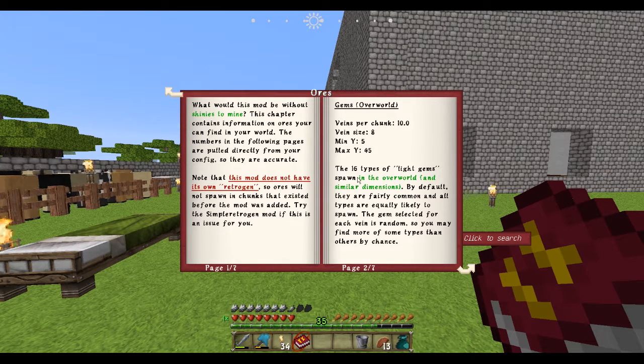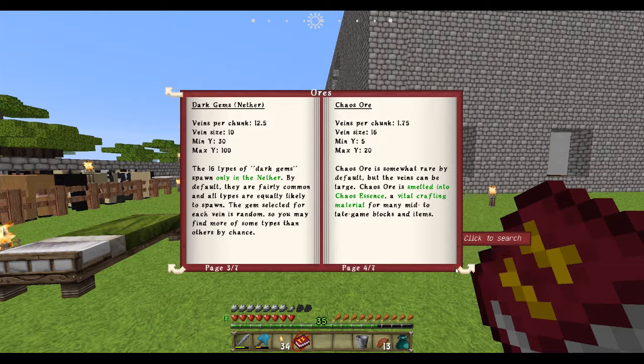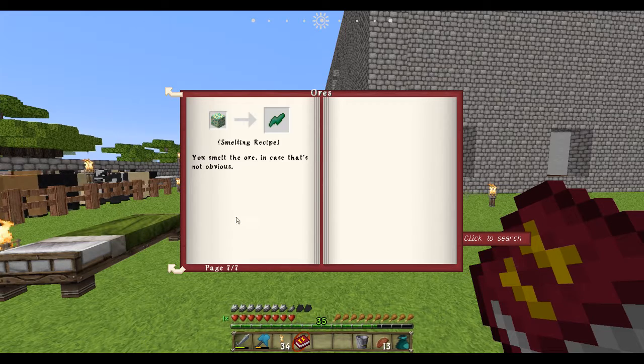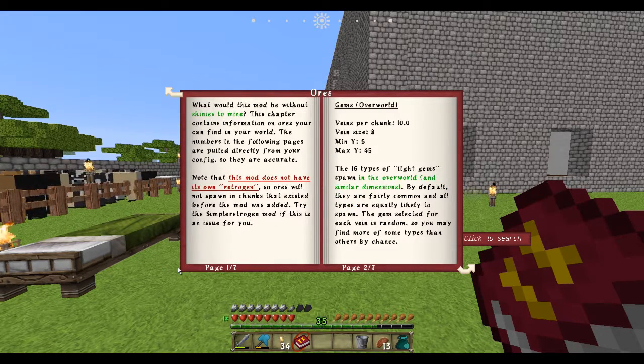There's 16 types of light gems that spawn in the overworld - by default they're fairly common. Dark gems - there's 16 types of dark gems that spawn only in the nether, by default they're fairly common. Chaos ore is somewhat rare by default. I've seen tons of it, I just haven't mined it all. So there's tons of this chaos ore that I can do. And this is an inner essence ore as well, but I'm not in the end so it's going to be interesting to get into.